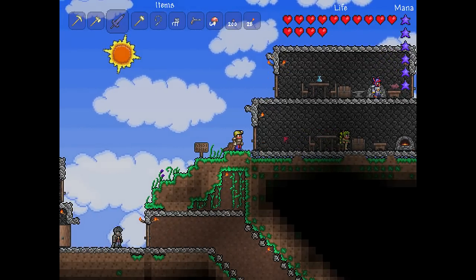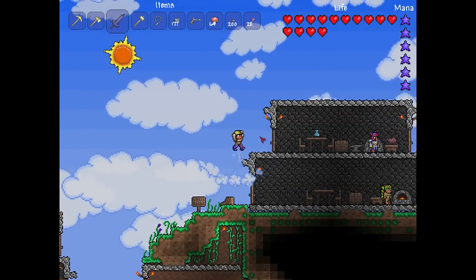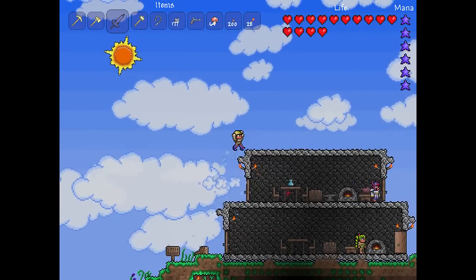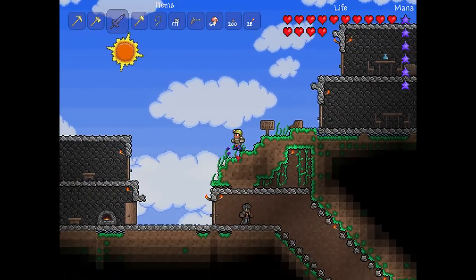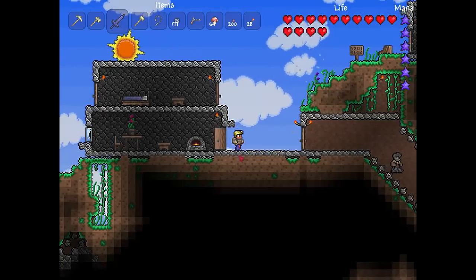Sup guys. How did you get a dryad? Well, once again you've got to build a house and then you've got to go and kill a boss. We literally just killed Eye of Cthulhu — it's a huge floating eye thing.